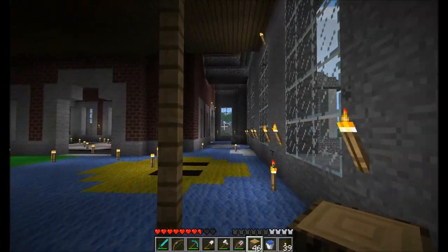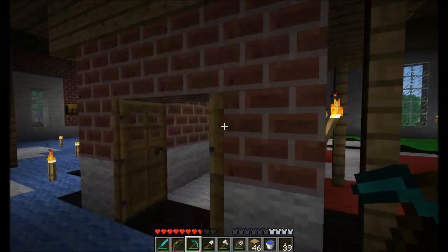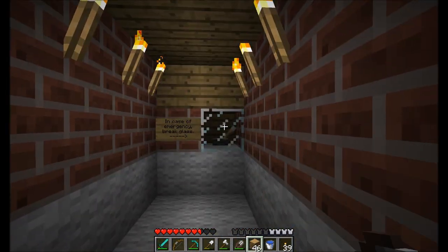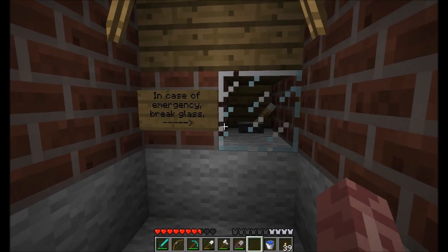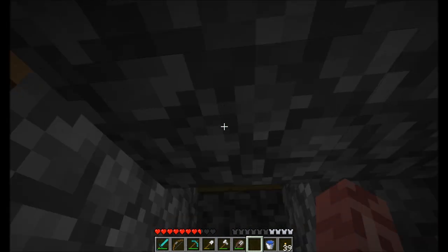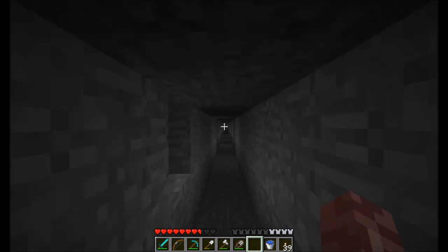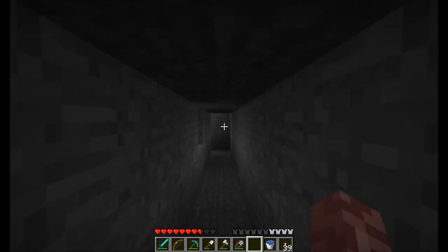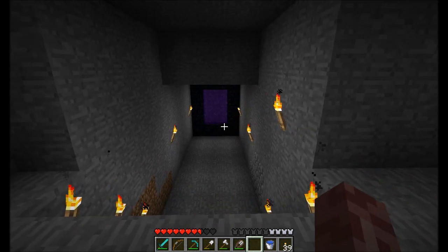So let's say someone's chasing me through the house — a bad guy with a pickaxe. Well, check this out. In case of emergency, break glass. And it leads me all the way around to where my portal is. I thought that was kind of neat. I have to replace the glass now, but no biggie. So there's my portal — let's get back up here.